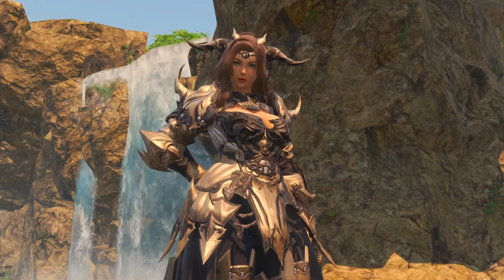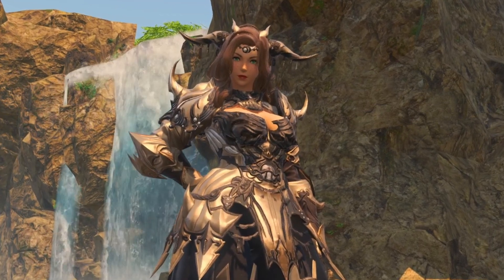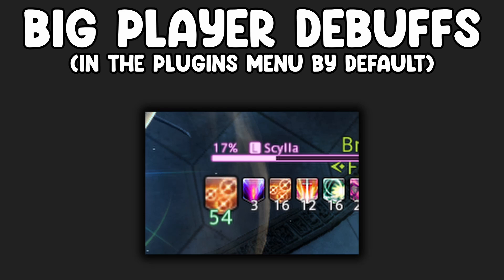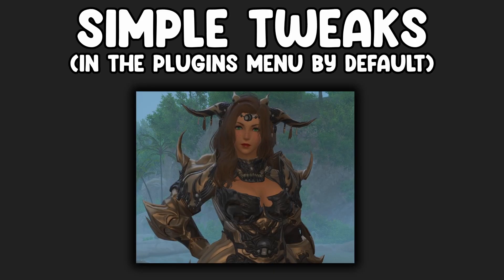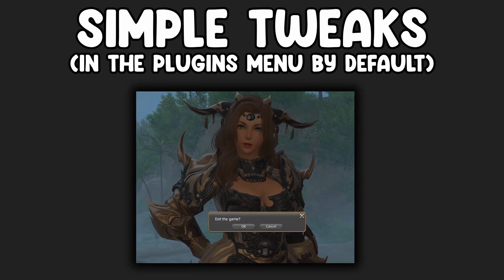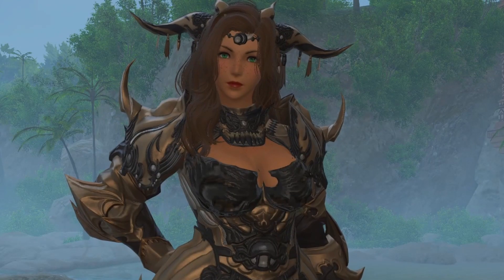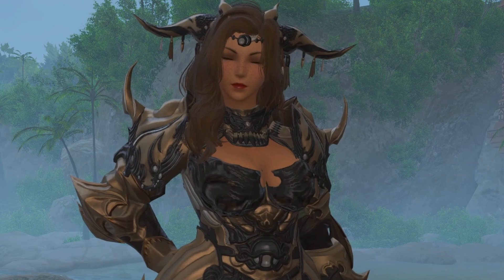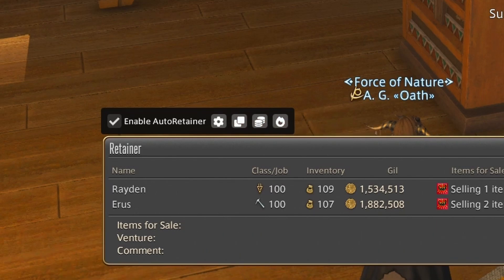There are other mods that can help improve your experience within the game that don't have much to do with the visual parts. Like Big Player Debuffs, which shows the debuffs you apply on your target much larger than those of other players. Or Chat Bubbles, which is allegedly coming to the vanilla game but until then you can download this mod. And even a mod like Simple Tweaks, which adds things to the game that should be in the vanilla game anyway, like being able to use Alt-F4 to close the game. There are also plugins that help with crafting with Artisan or retainer management with Auto-Retainer.